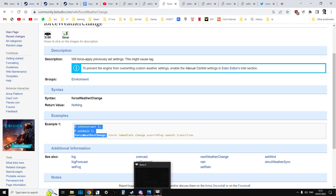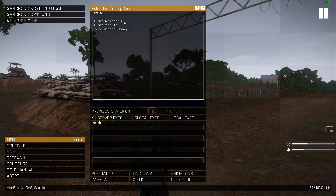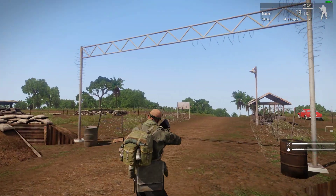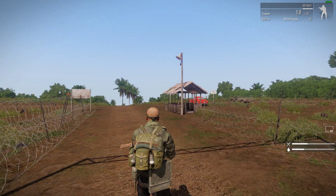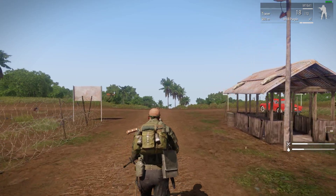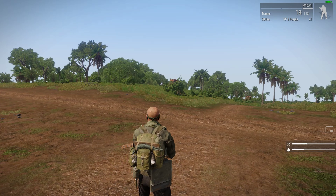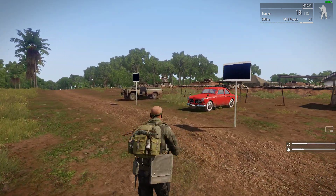What I would probably recommend is that you have these commands ready to go in a notepad document, so you can just copy and paste them. Or you'd probably learn them after a while and wouldn't need to. That, my friends, is how you can change the time, the date, and the weather in SOG Prairie Fire MikeForce and the single-player missions as well. I think the reason you can do this in solo MikeForce is because you are the server owner — I don't think you can jump into a normal MikeForce and start changing the weather and time. That would be crazy. And it also works in the single-player campaign missions as well — you can put the time forward, change the weather, and all that sort of stuff.